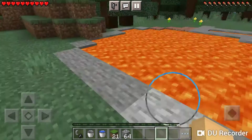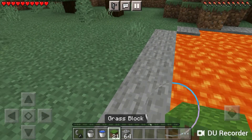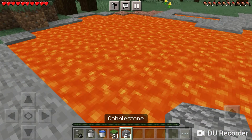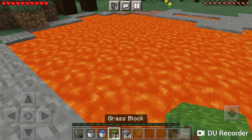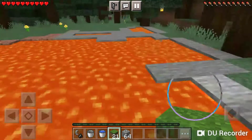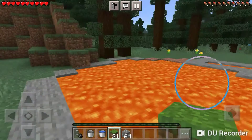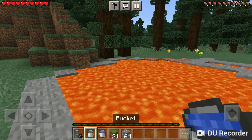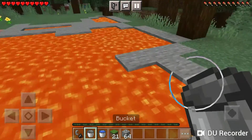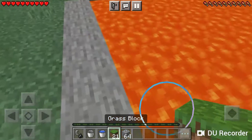You're going to need a lava lake — it doesn't have to be a big one, as long as the portal fits in there, then you're good. And it has to be calm; it cannot be flowing lava. You're going to need a non-flammable block, a water bucket, and an empty bucket I think. Also some flint and steel, or a fire charge — I believe you can do it with a fire charge.